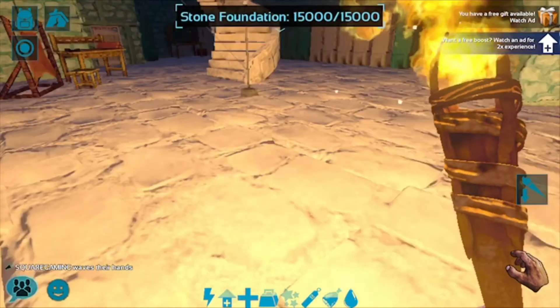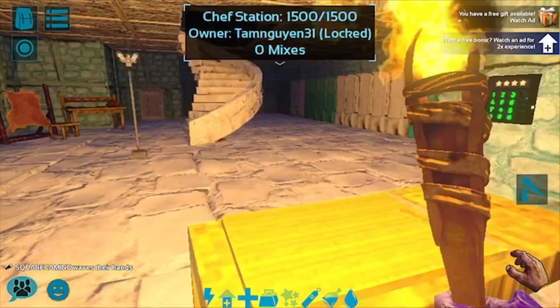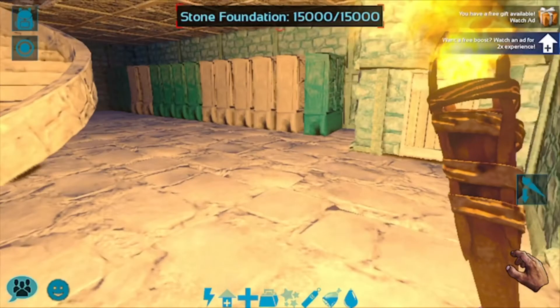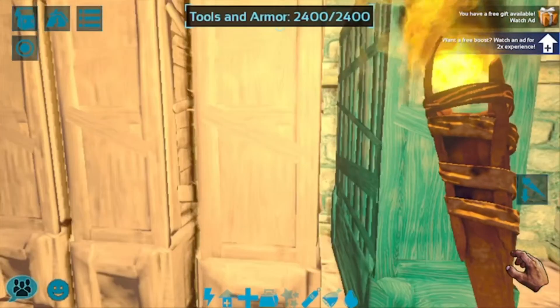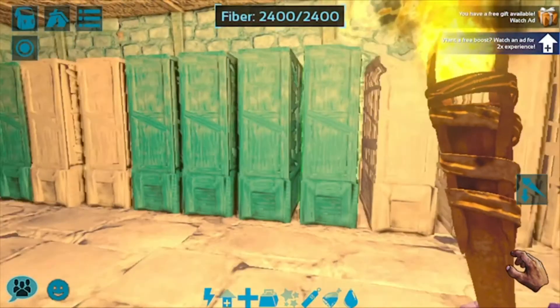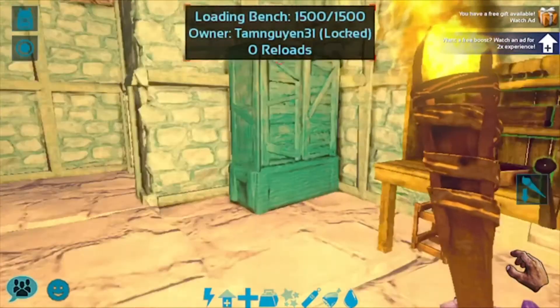I got a cooking pot, and other things like the chef station and tannery. I have all these storages with certain things inside — like metal, chitin, tools and armor, thatch, all this stuff. Trank, fiber, stone. Then I have my loading bench.